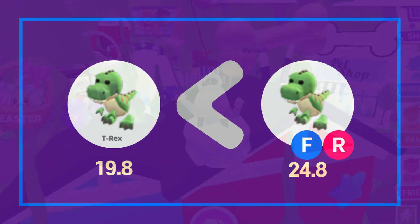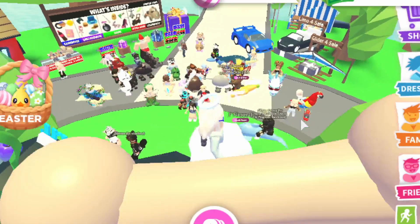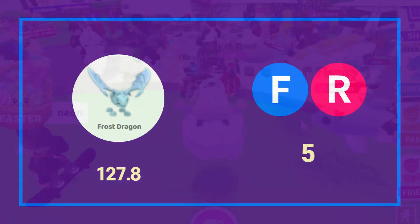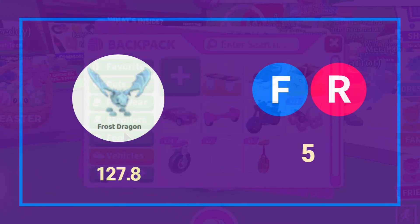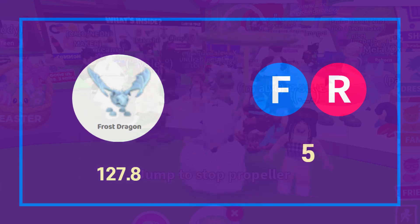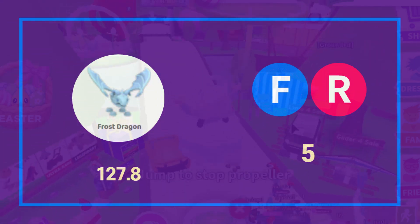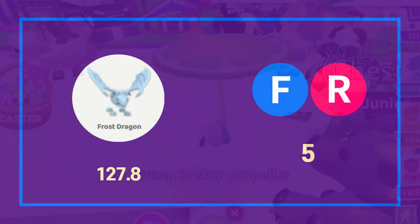That makes the fly and ride T-Rex worth more than a normal T-Rex. But if we take a look at this frost dragon, it is already around 130 pet points. So five pet points added to 130 pet points isn't really much of a difference. The potion is not as much value compared to the frost dragon.